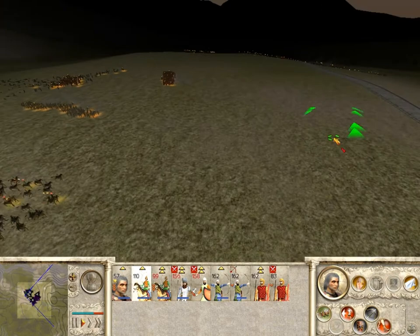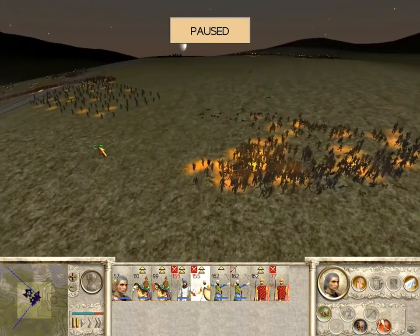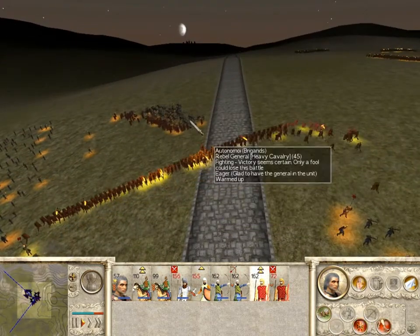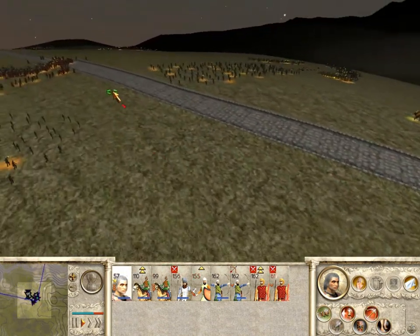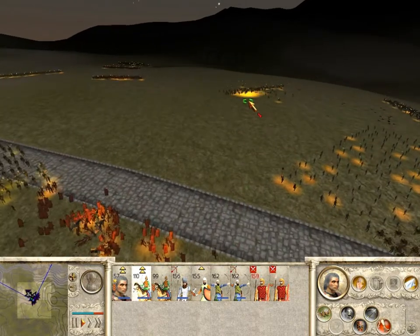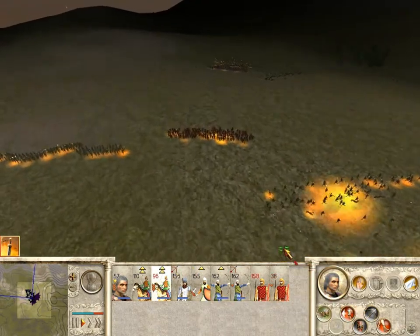We're going to bring my general over just to give my Sparabara a little moral support. Here come my Asabari to take care of this rebel general. Boom — the enemy general is dead. The enemy general was a fool. He sacrificed himself rather than leading his men to a dignified defeat.